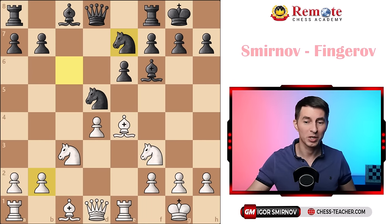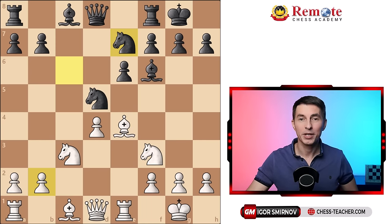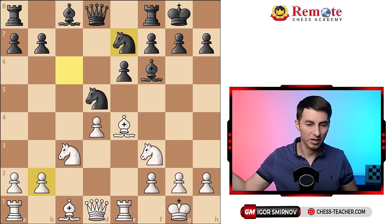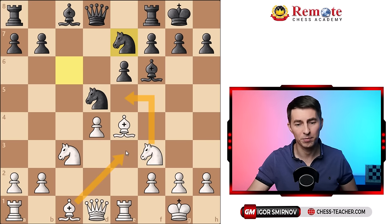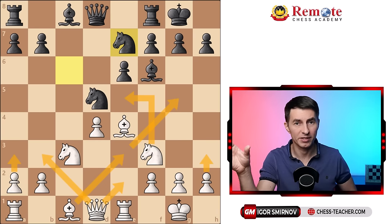In this position it is white to play. I'm playing white against Fingerov, playing black. How would you play here if you're white? There are a bunch of different moves that you can play — virtually almost any move that you can think of. They all would follow certain chess rules: you can centralize your knight, develop your bishop one way or the other, bring your queen forward, or make any prophylactic moves. So how do you pick the right one?